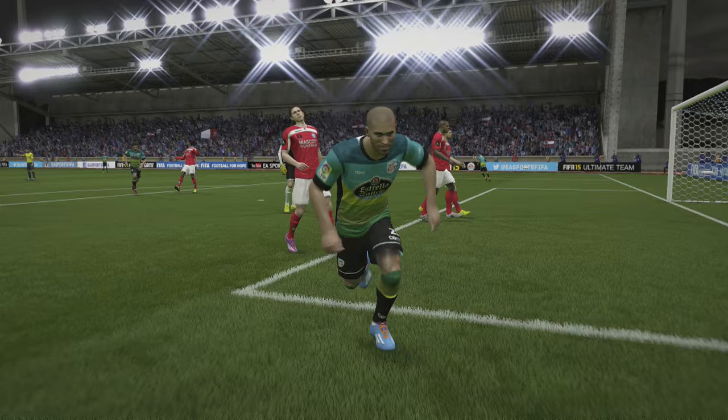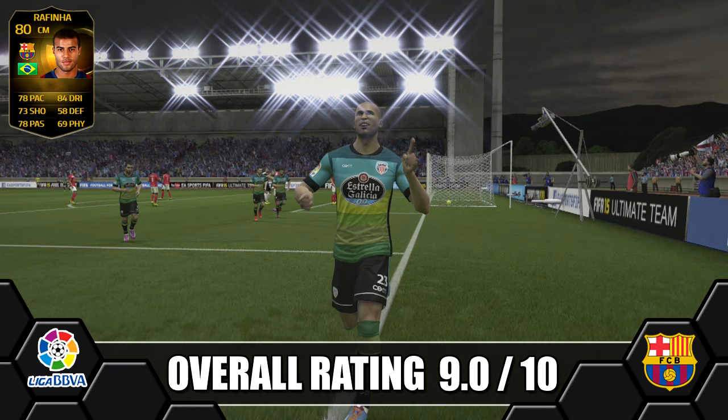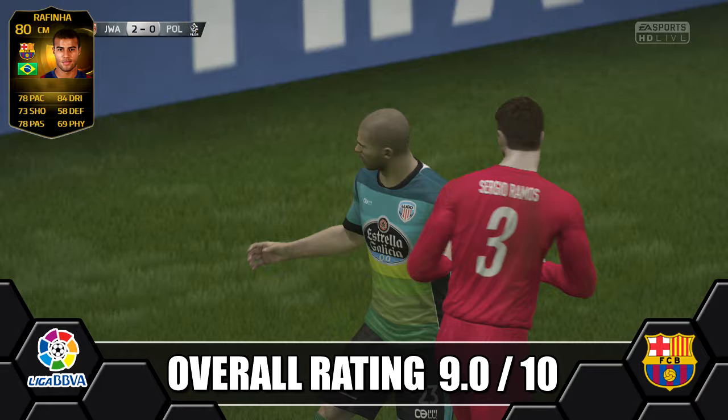Overall we're giving Informed Rafinha a 9 out of 10. He's a great little Brazilian Inform with superb dribbling, decent pace and great passing. He's great for a CAM or centre forward role. As mentioned, you can use him as a centre mid but his position change to centre mid isn't ideal — I'd prefer him at CAM or centre forward to make the most of his dribbling and creative game. He's great for a La Liga or Brazilian team, and of course he's got that great chemistry link to Neymar for people building hybrids.